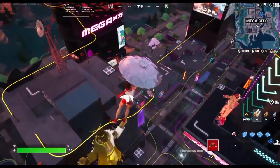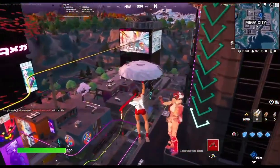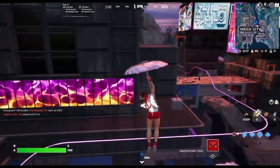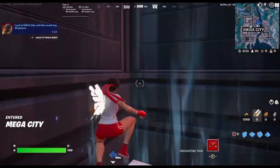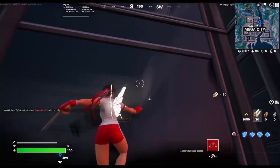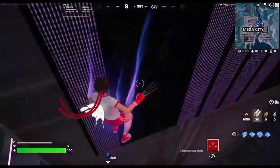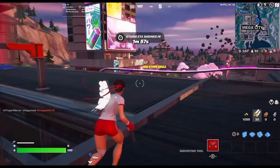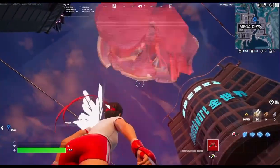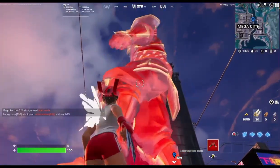They've got holograms and stuff but they glitch often, especially if you just load into a match — you see some glitches. Like, someone just jumped out of nowhere. I'm telling you there's lots of people here so if I die really easily — okay, I have a quest: land at Mega City and then reach top 25 players. That's a real challenge. It's kind of hard to last here.